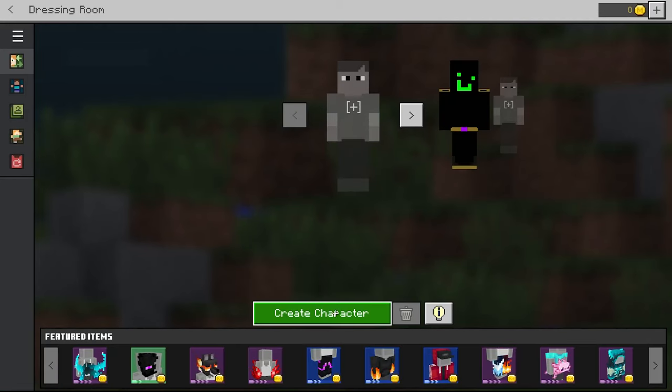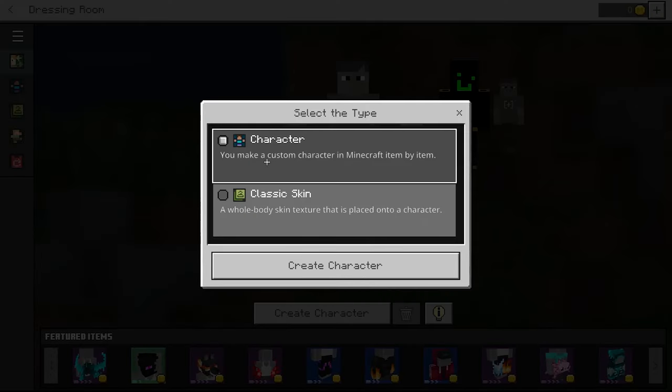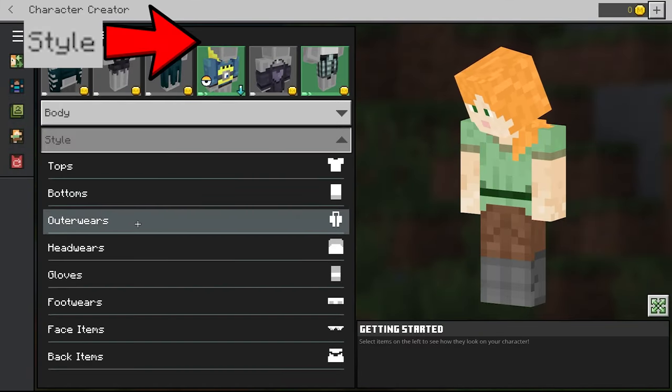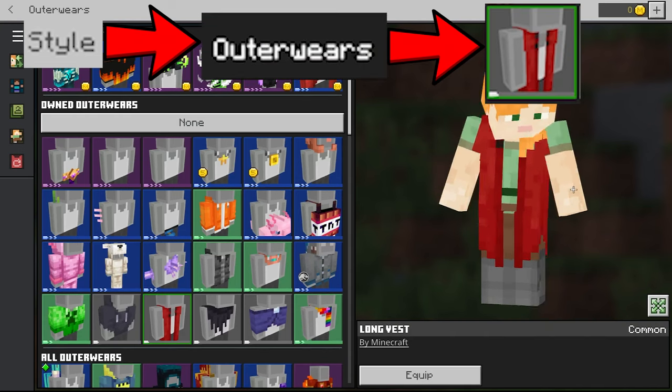All you want to do is go to your dressing room, create a new character. Make sure it is character, not classic skin. As soon as you have this, you need to go to Style, then go to Outerwear and look for the red one — a long vest.